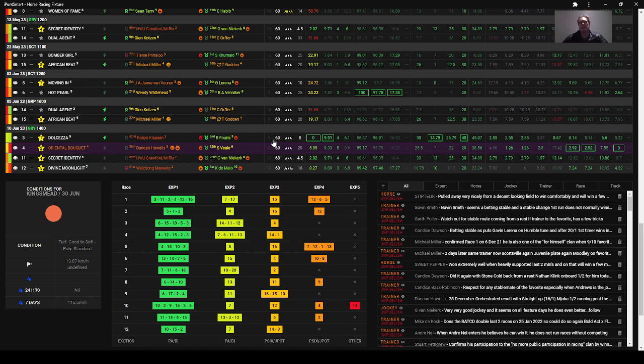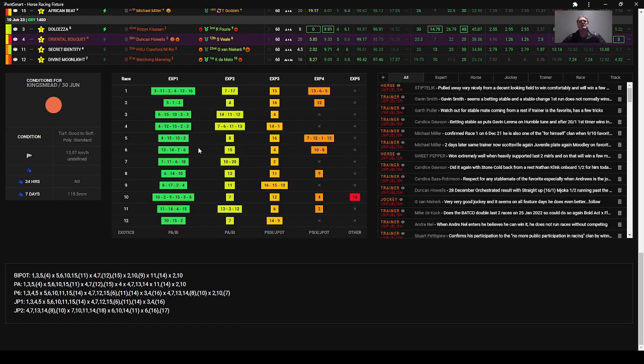Here we can see the exotics — our exotic pick for the PA and the bipod. Exotic pick one and pick two for PA and bipod — it's massively full because it's a big field. At the bottom you'll also see alternative by-bottom peers, which doesn't work so well when we have 12 races on the day. For the big six jackpot, EXP3 can be added as well as EXP4 and even EXP5 — just depends on your appetite for risk.